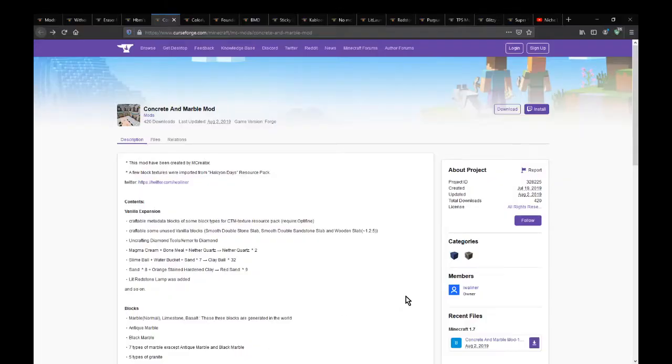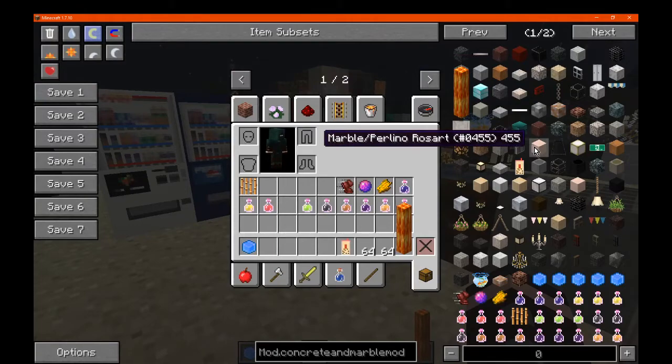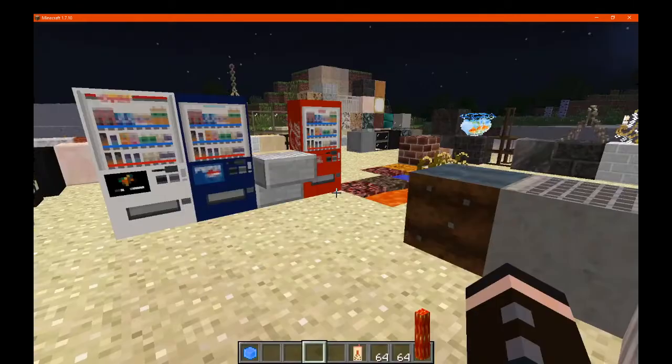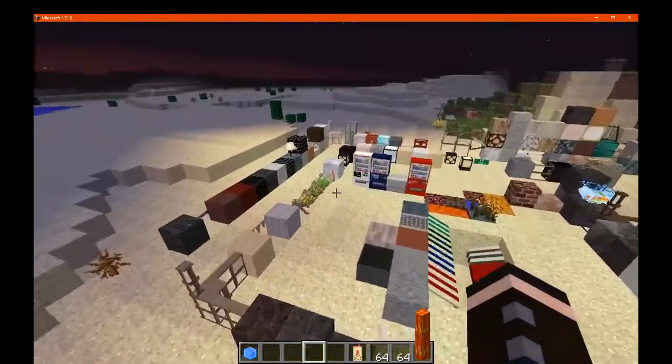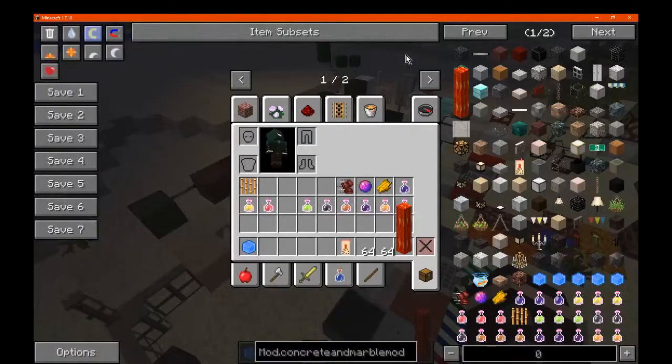Hello everyone, welcome to another mod overview, this time on the Concrete & Marble mod. A mod that actually adds in quite a lot surprisingly. You've got a few things that are concrete but you do have a fair amount of marble, limestone, and a few other bits and pieces in between. There's a lot of stuff here to cover. A fair amount are building blocks though, so I'll try and get through those real quick.